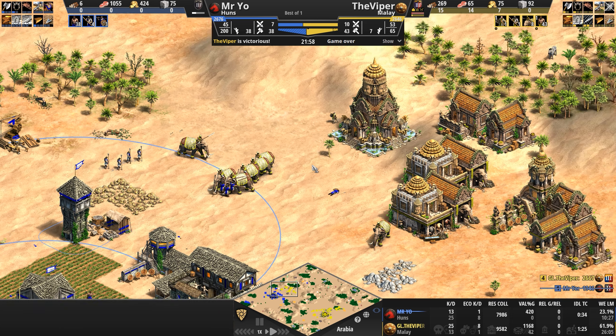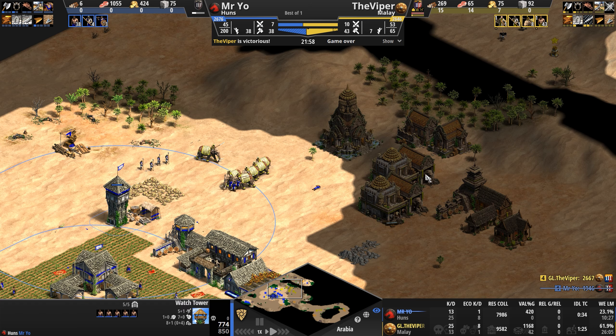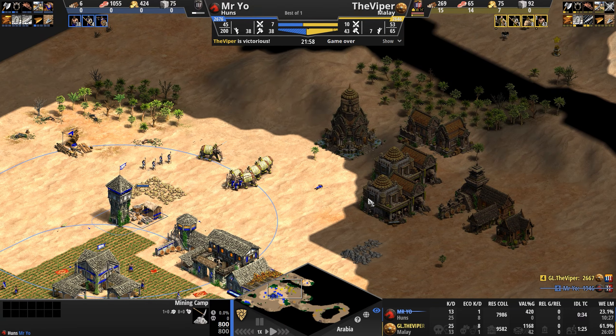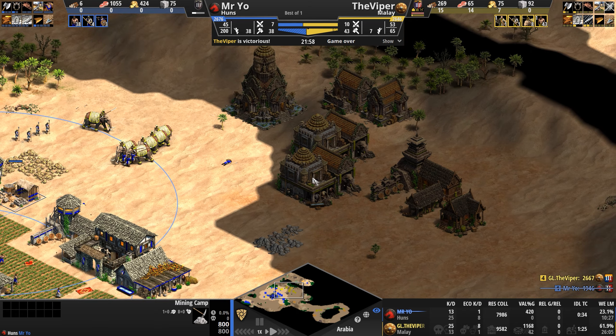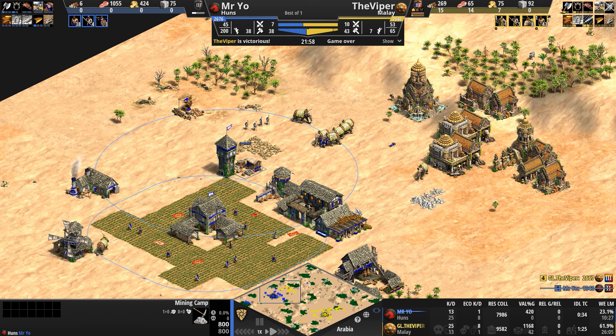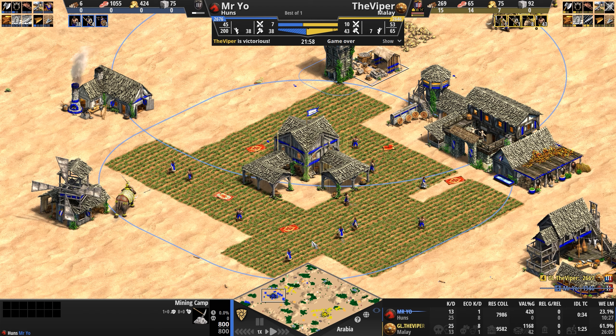I suspect if Mr. Yo had put up a stiffer resistance and gotten rid of some of these elephants, it might be the Viper who GGs. But look at this — Mr. Yo just now discovering, with this one skirmisher, all of this infrastructure. He didn't know about this at all; he only knew about the archery range. If he knew there was a stable here, he surely would have balanced his economy to try to get to Castle Age ASAP.